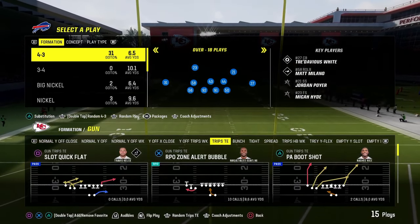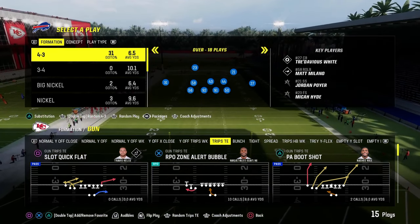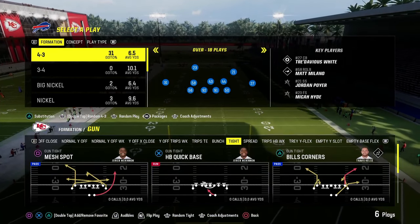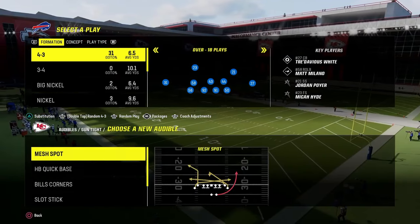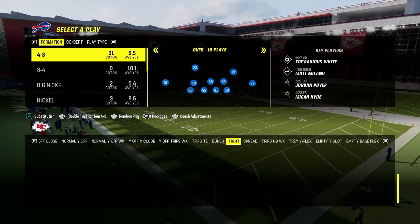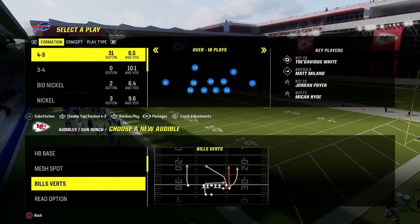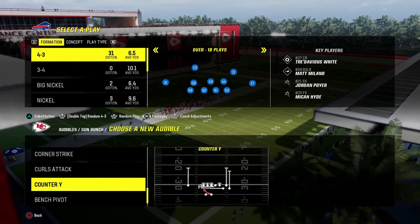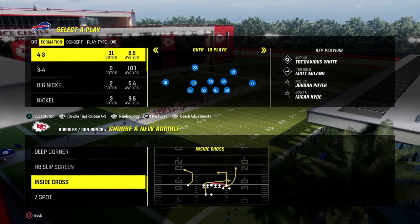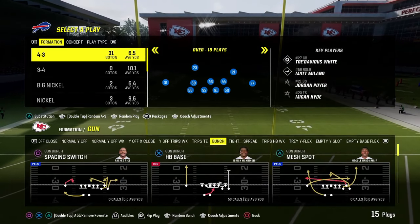You also have some really versatile other plays: PA Boot Shot and Verticals. For inside zone, I like to replace it with the RPO Zone Alert Bubble. I don't really use any of the other formations in this playbook off the top. You can go to tight and run Double Corner, or go to Bunch and run Verticals — Bunch also has a read option, Deep Corner, and Corner Strike.